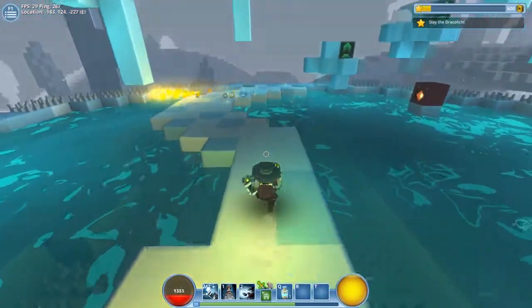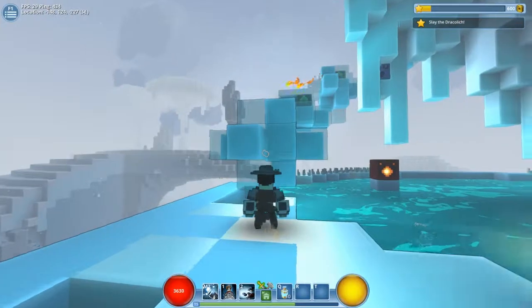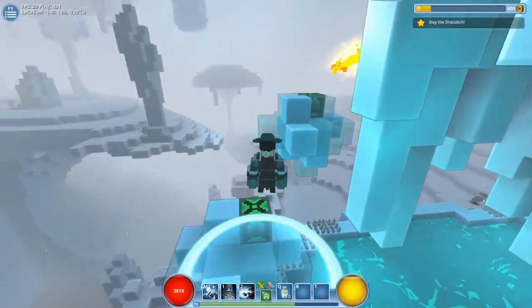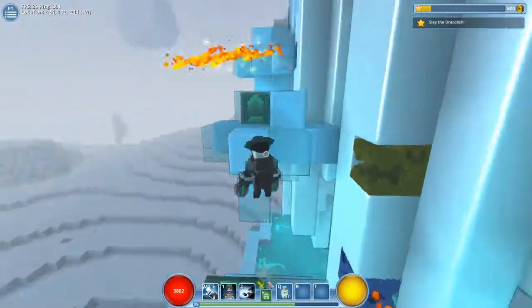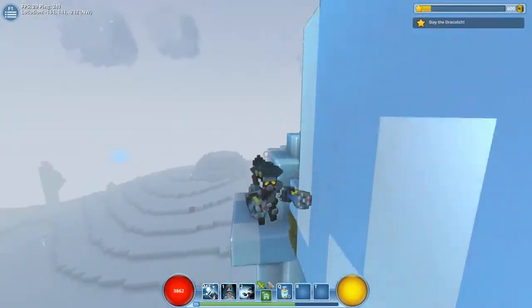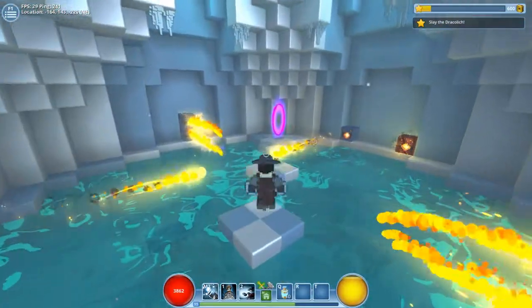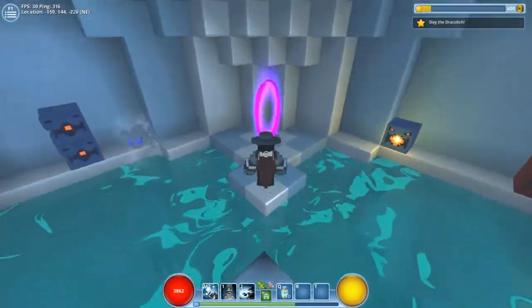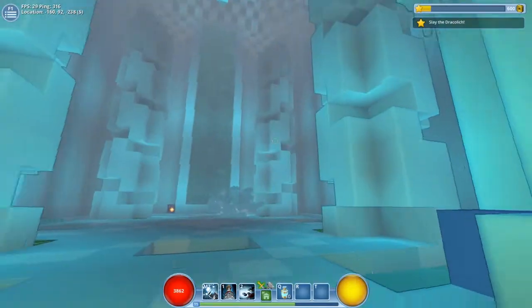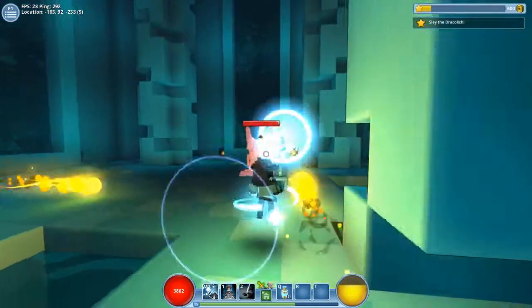All right, so we want to go up here basically. If we go through this portal it should take us to another section in this tower. It's actually taken us right to the boss so we are going to try and slay this guy.